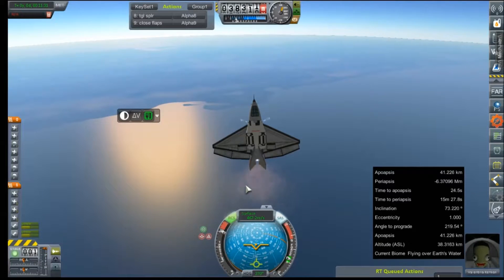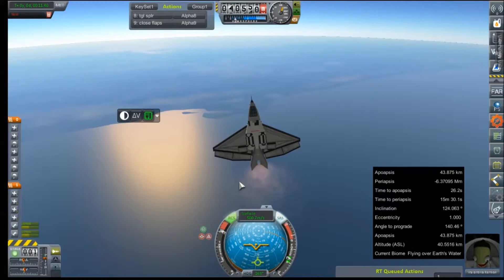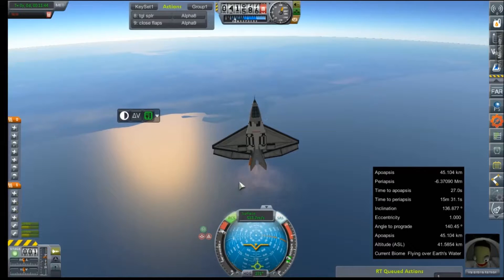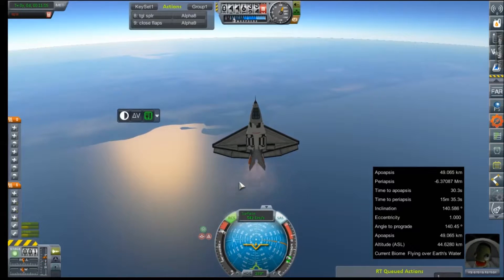Aircraft has gotten light enough now that the RCS and vectoring is starting to have a much better effect. Let off the key for half a second — whoa, come on. We need all of it in altitude. All right, come on Val, you can do it.